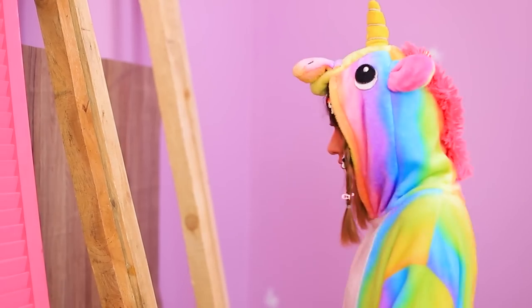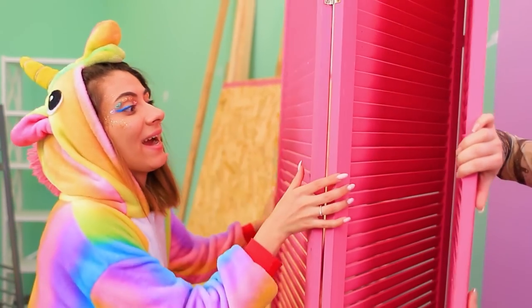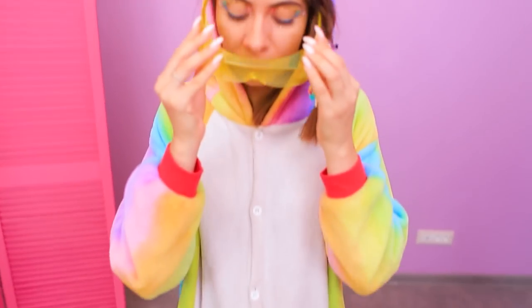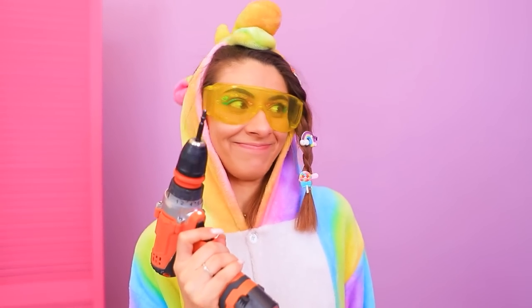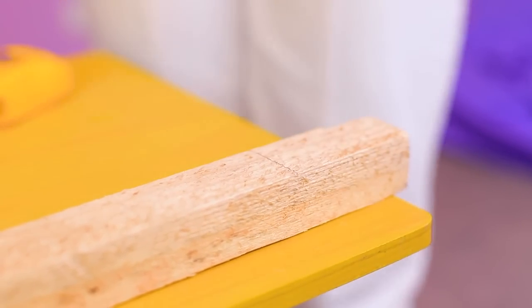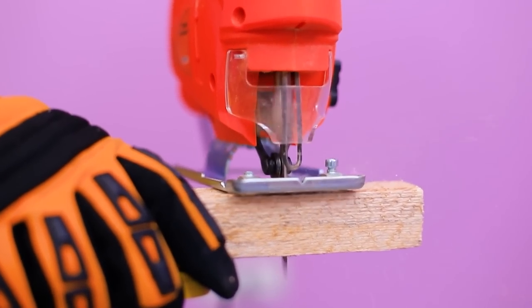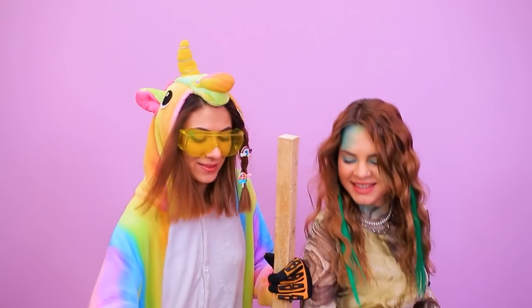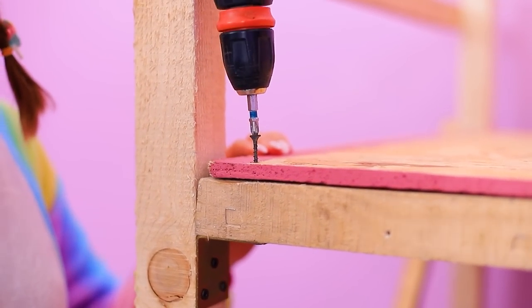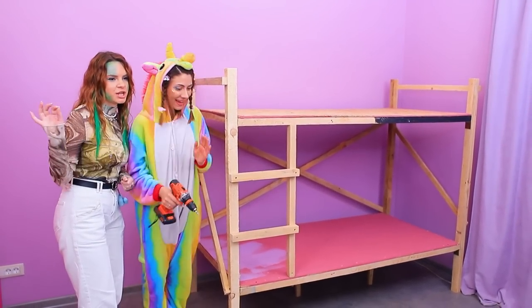First off, we'll get rid of the clutter — there's so much trash! And now let's paint the walls — my favorite color! A screen will come in handy here! And now the most important part — make a bed from boards! Let's calculate it all correctly! Done! We can saw it — don't forget your gloves! Thanks! Sawing wood is Unicorn's new hobby! Done! Now let's make the bed — attach over here, twist over there, and the bed is done! We just have to paint it white!